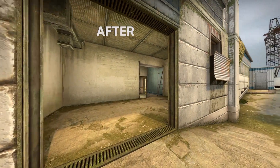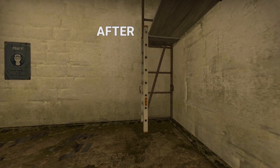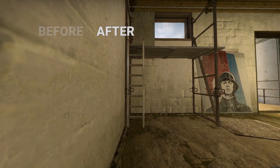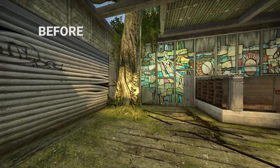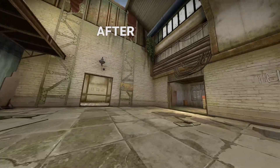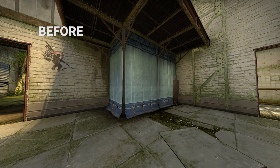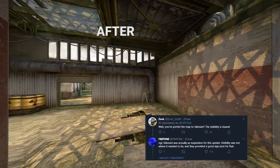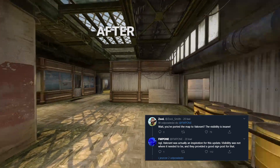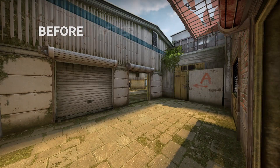Almost every wall is changed a little bit — brighter, more uniform for improved visibility. Bots on Windman are improved a little bit, I think. The hiding spot near sandbags is brightened, and the target place in the corner under BeeHeaven is brightened too. Everything looks cleaner in my opinion. FMPone said that Valorant-style graphite was inspiration for him, so I don't know if it's better, but for sure it's cleaner.